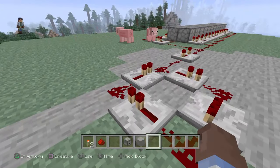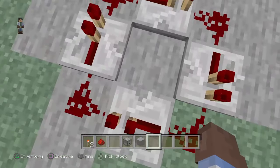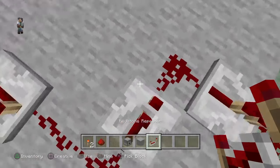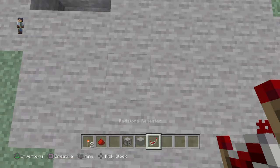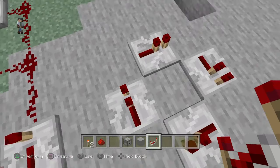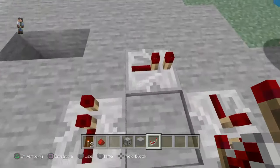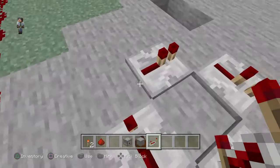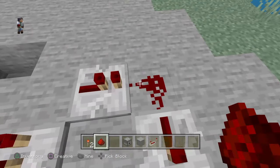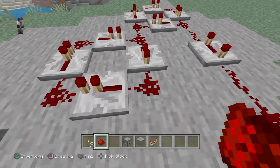First of all, what you want to start with is an automatic redstone mechanic, which is pretty simple. You're going to take your redstone repeater and go one, two, three, four — placing each as you go along. You're going to place your redstone in the air, and get that set up nice and simple.